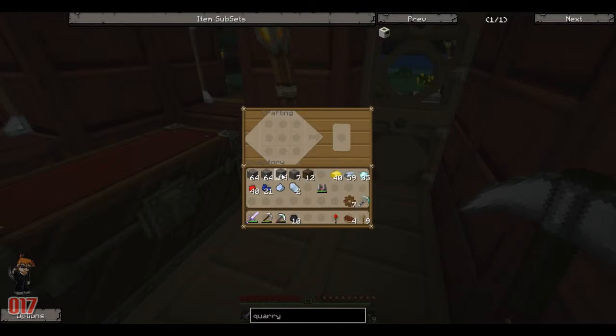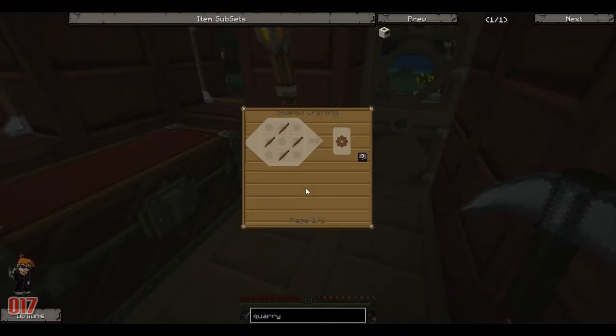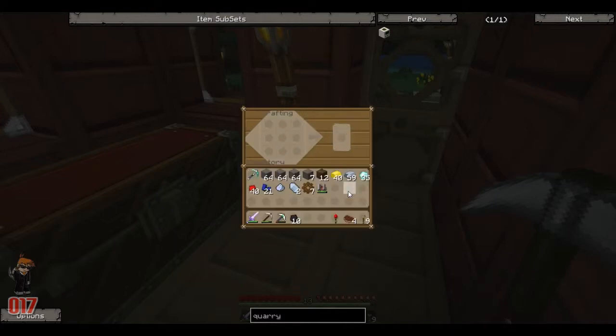Now, we're going to need the following ingredients shown on the right-hand side of this inventory. Wooden gears are made like so — it's just four sticks. So that's easy peasy, that is the easiest part. We get our wooden gears in the crafting bench and we're going to need to upgrade them to stone.